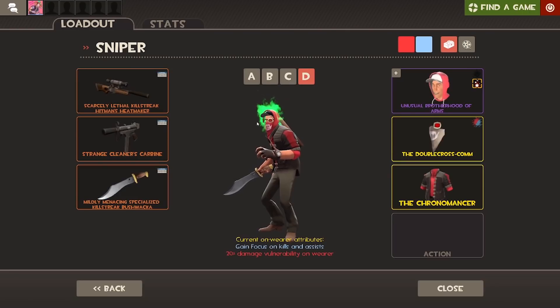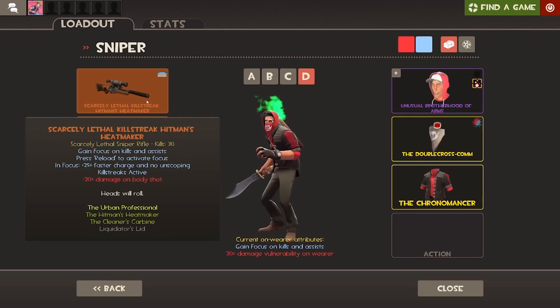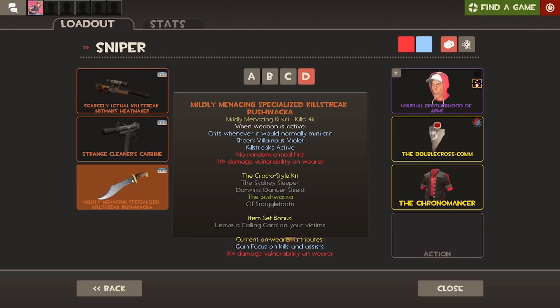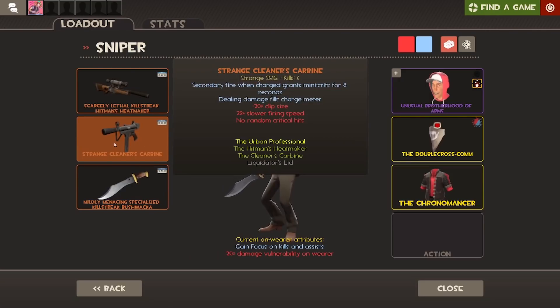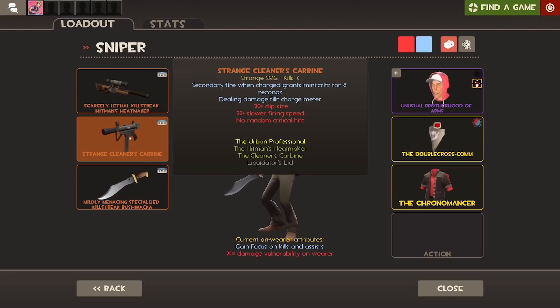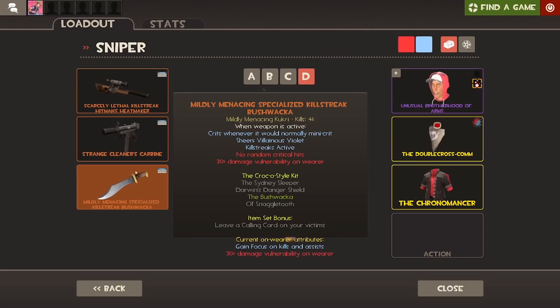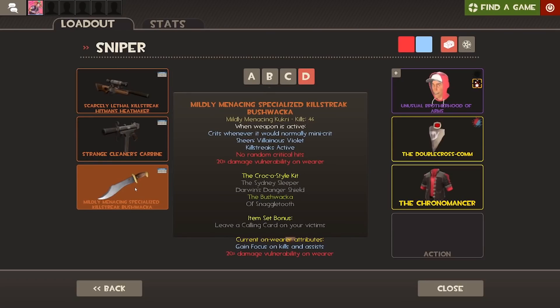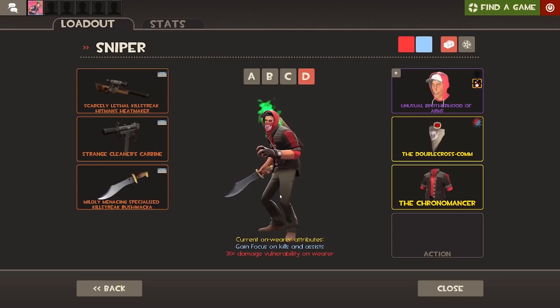For the final Sniper loadout, we have the Hitman's Heatmaker in Strange, which is quite cool, and the Cleaner's Carbine. So this is like the Hitman loadout — I think they both actually did come from a Hitman game, but don't quote me on that. I'm also using the Bushwhacker with this because if I shoot somebody with the Heatmaker and kill them, the Bushwhacker gets crits for eight seconds — it crits whenever it would normally mini-crit. And when you get a kill with the Cleaner's Carbine you get mini-crits for eight seconds, which means the Bushwhacker will be getting crits for eight seconds. That is going to be a dangerous loadout.